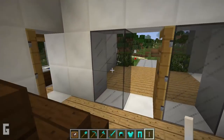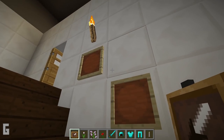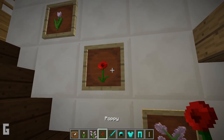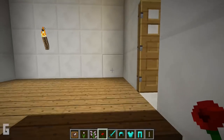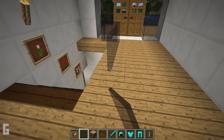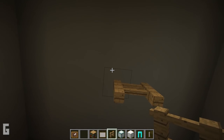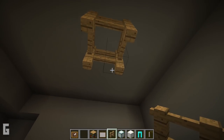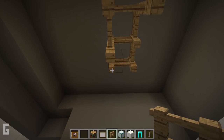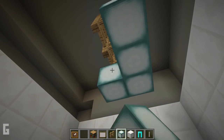Now let's move upstairs. We can add item frames going up the staircase, and in the item frames I'm going to add flowers. Next let's add a glass railing around the staircase. Then we can add fence posts on the ceiling and extend them down two lengths. Then add sea lanterns under these posts, and this will be a chandelier.